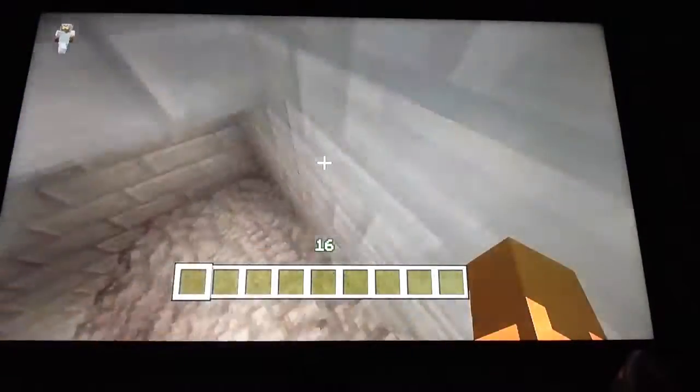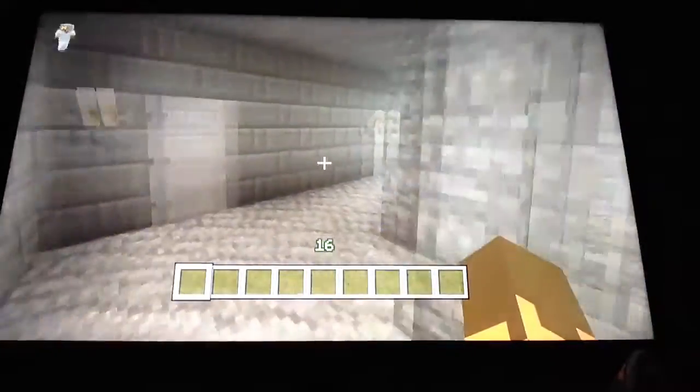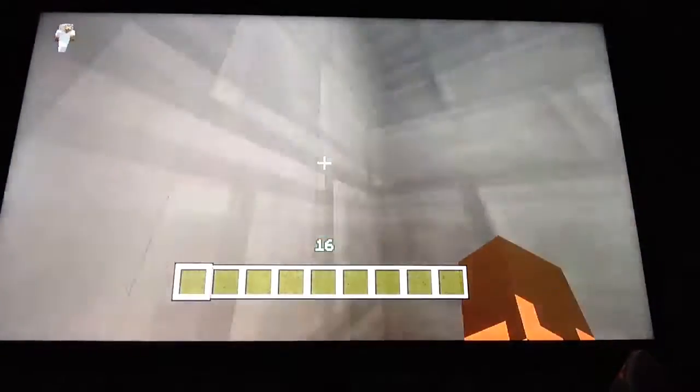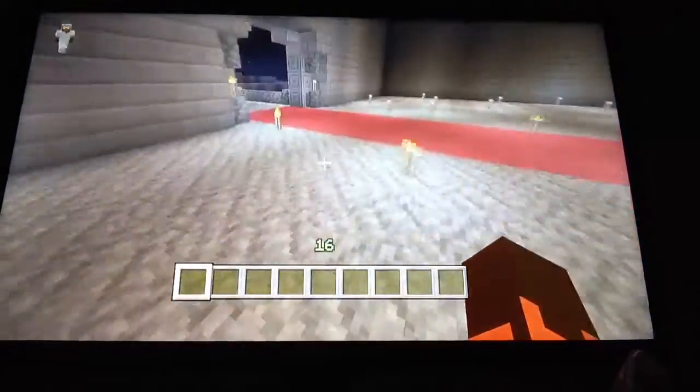If we go underground — this took me quite a while to dig out — we've got some prisons, and one of the cells actually has a little secret in it. You can get to it from the outside.